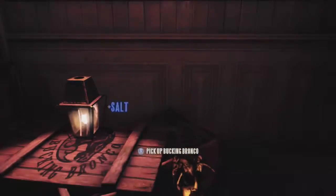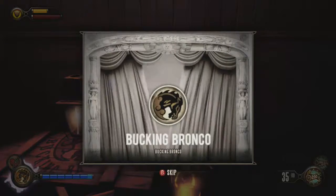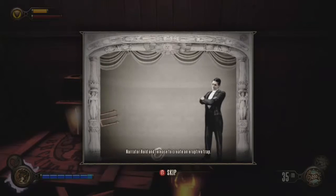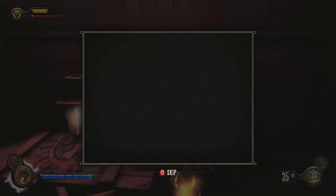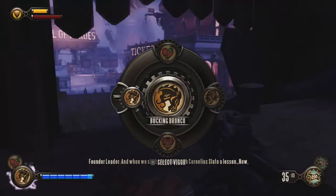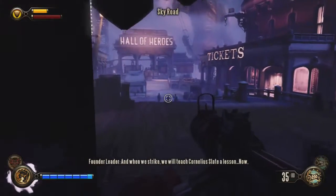Last pick-up: Bucking Bronco. Press to launch your enemies into the air. Hold and release to create an eruptive trap. I love this vigor — it's amazing, so much fun to use. Let me get rid of possession for this, I guess. And here we go.